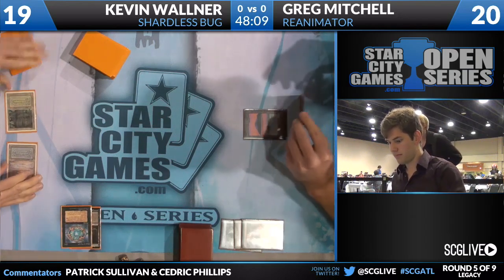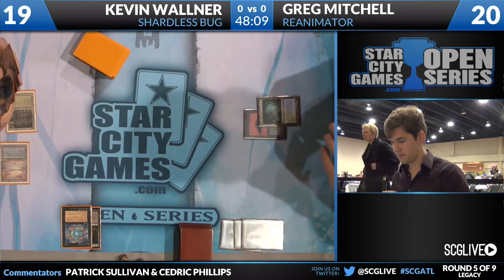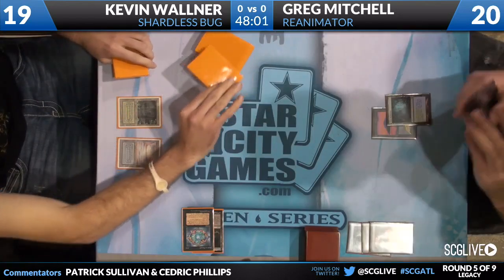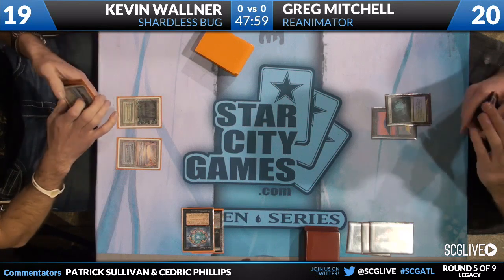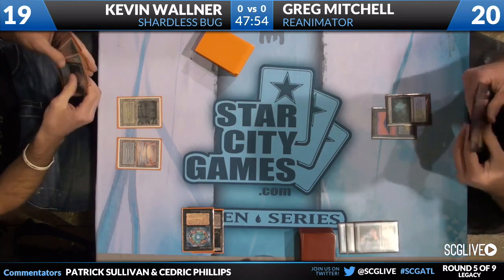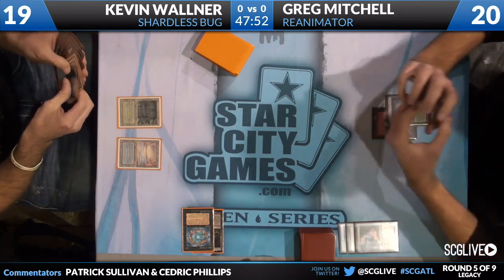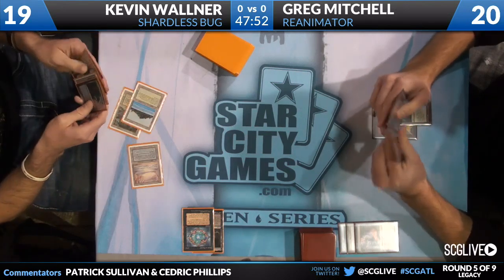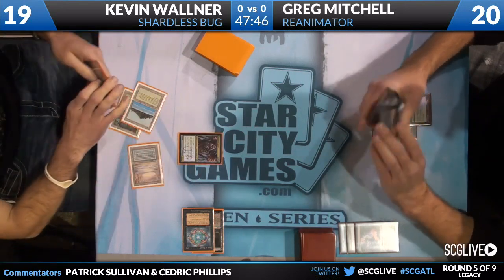Kevin's deck is actually not well set up for this matchup, at least game one. He has no Force of Wills and no Thoughtseizes — he just has Hymns and then ways to control the board and draw cards. Greg, with any reasonable hand, is going to have to play around some things because he doesn't have this information. But Kevin's not well set up to fight this exact style of deck.